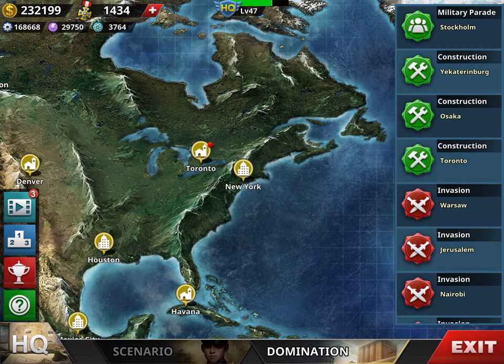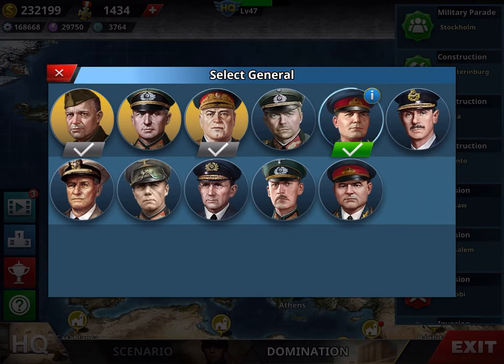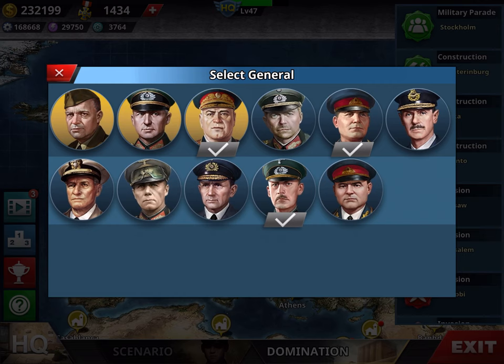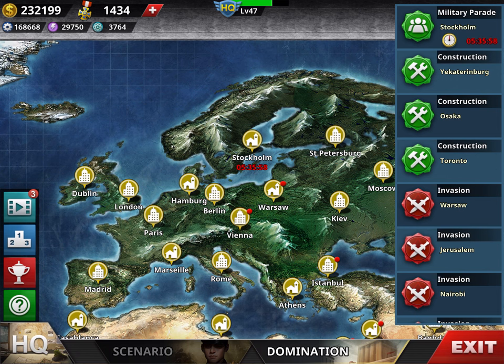Then we go to Domination. Here you apply your generals. For example, here the skills are artillery, industrial, and military rank, so normally go with your artillery generals. By doing that — let me replace this with someone who has good artillery skills — since you get 4,000 industry, which is still good enough.